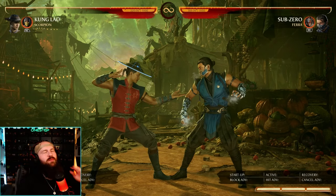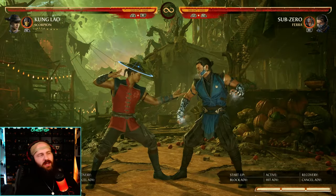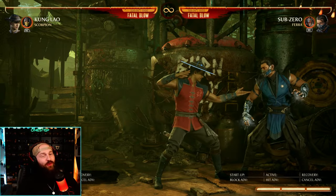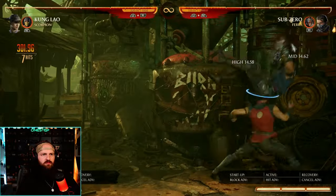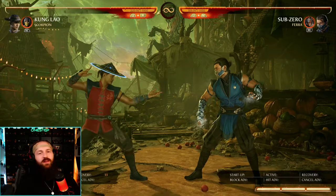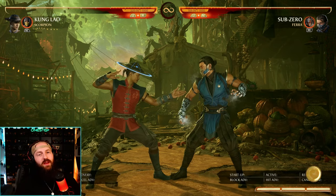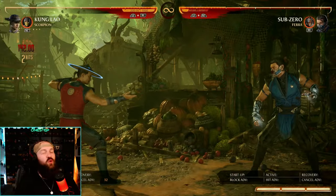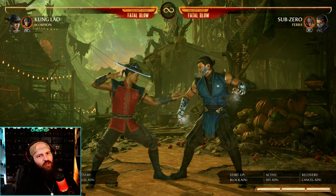Kung Lao got a bunch of new stuff. He got a new move in the air — his hat toss, back forward 1 — which can be great for extending aerial combos, and is way more doable in the corner as well. You can now move the Shaolin spin (down up 3) by holding back or forward. His armored wake-up move is enhanced back forward 2, and when this is blocked you can spend an extra meter by pressing 4 and R1 to get an extra move.